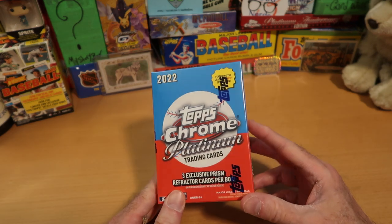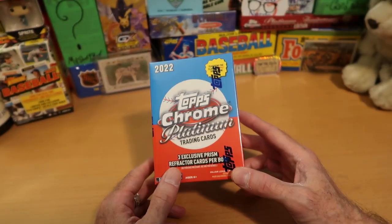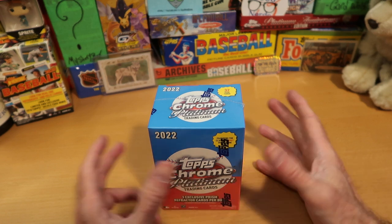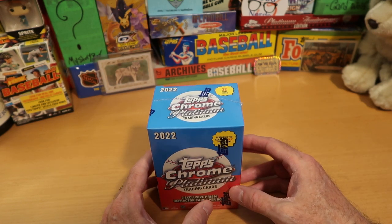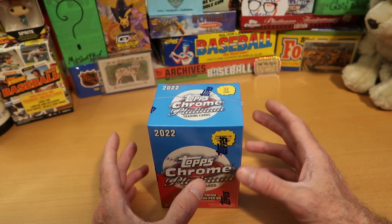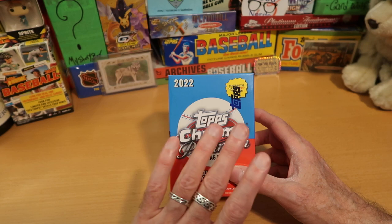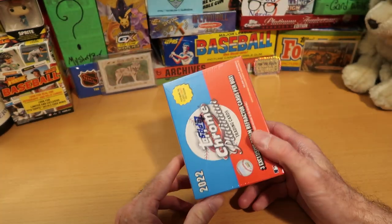I am not confused about what we are doing today — it is Pack Battle Day. Joe and I opened a lot of last year's Chrome Platinum, which used the templates and designs of 1952 Topps, that classic set. We had a good time with that. Joe was trying to build a complete set, and I think he did — a good 700-card set of last year's Topps Chrome Platinum, which is a huge set compared to what is usually the case these days.